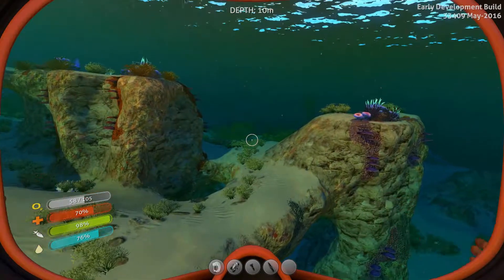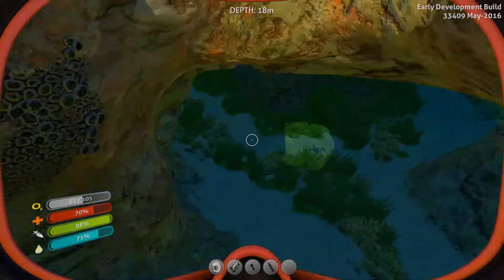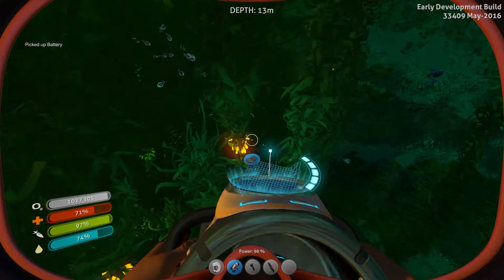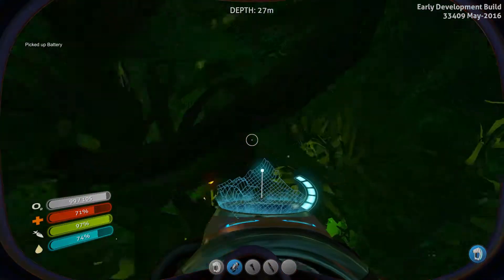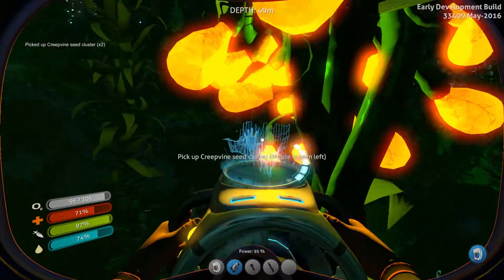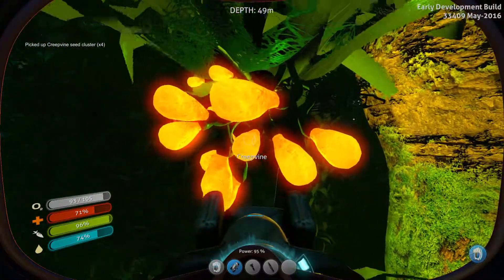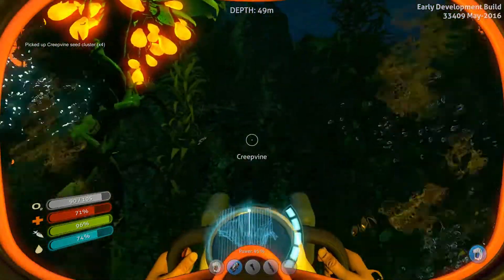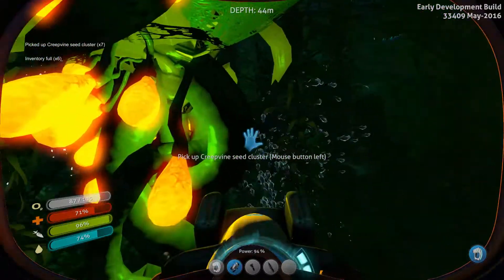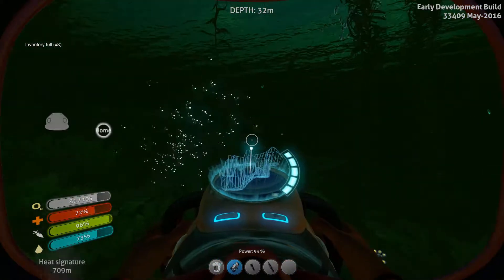The propulsion cannon becomes a repulsion cannon — applies force to objects. What does the propulsion cannon do in the first place? We're gonna need that. But first, this is a heated thermoblade. We are going to need that. I don't care if we sacrifice a single battery on that. Let's find a fish somewhere.